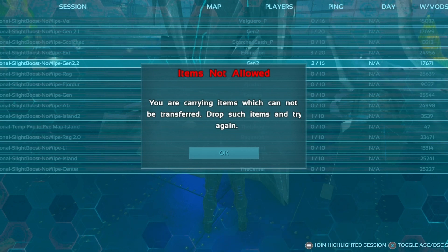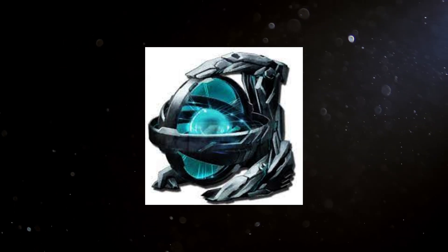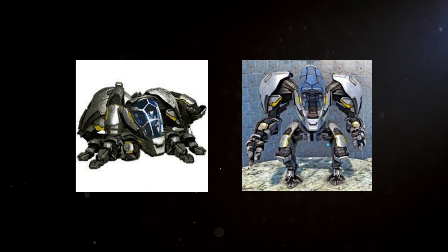What you're going to need is a tech replicator and either element shards or just plain old element — that's it. If you don't have a tech replicator handy, you can also use an exomech in place of the replicator, so please keep that in mind too.